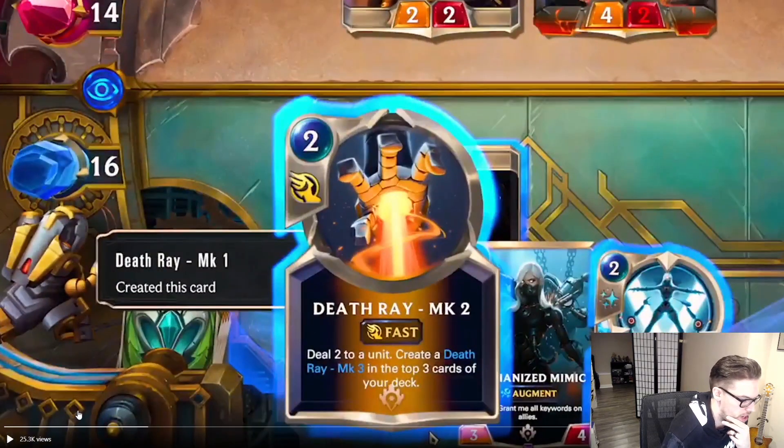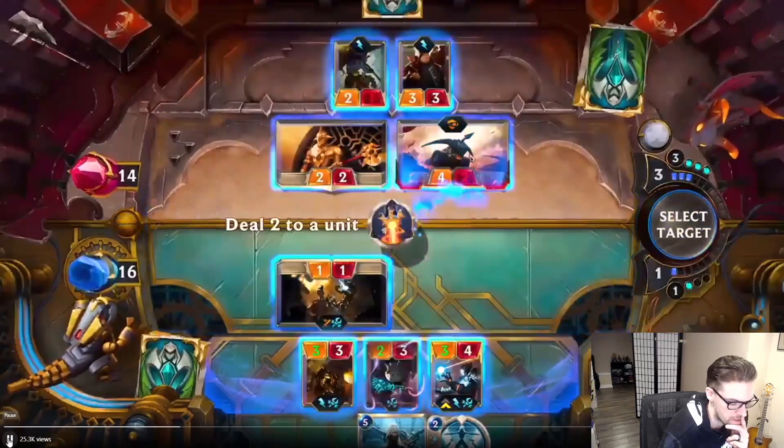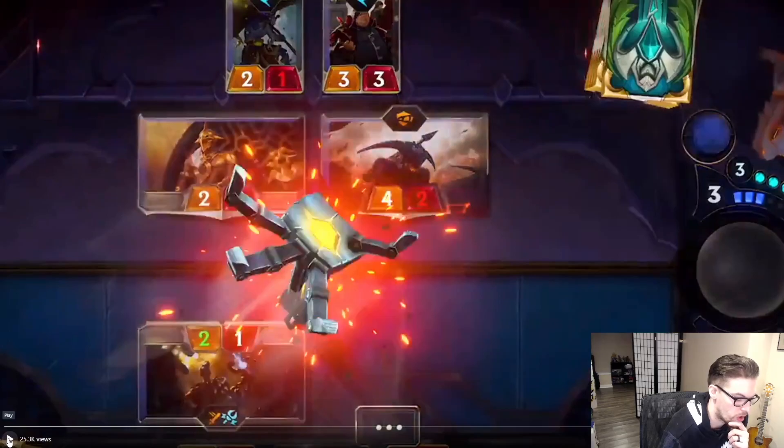He has Death Ray MK2. This is one of his abilities in League. It deals two damage, and you create a Death Ray MK3 on top. It says it was created by an MK1, so I wonder if the first one is main deckable. Basically you have a one-drop that deals one damage and creates a two-drop, the two-drop deals two damage and creates a three-drop that deals three damage. That's really good — and each counts as a played created card.